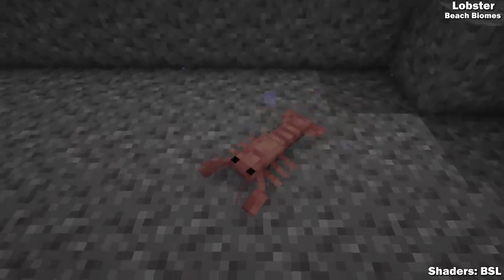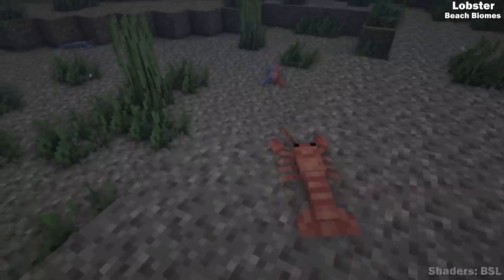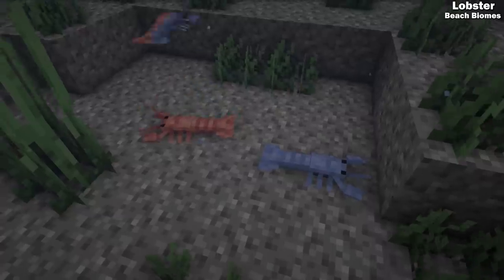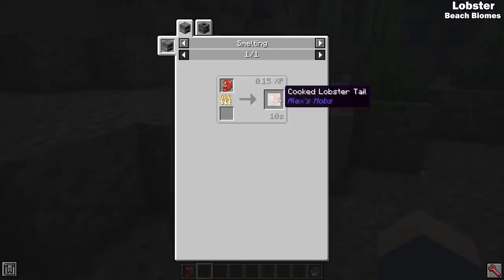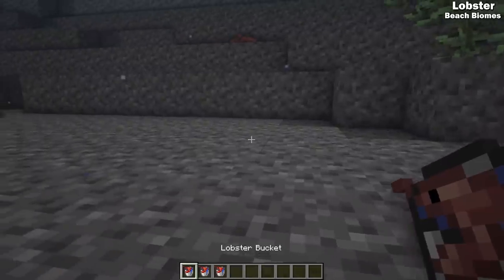Finishing up the water creatures is the lobster. These small crustaceans enjoy beach biomes and will defend themselves with a pinch. Usually most lobsters that you find are going to be red, but there are rare occasions of other colors. When slain, lobsters can drop lobster tail that can be cooked up for a delicious meal. You can also bucket lobsters to collect them just like you currently do fish.